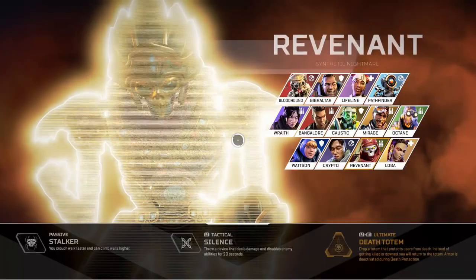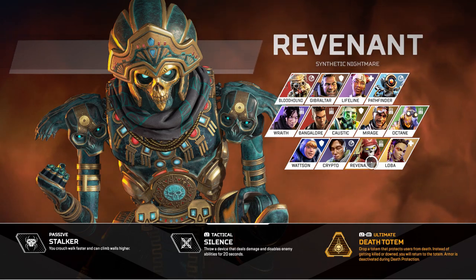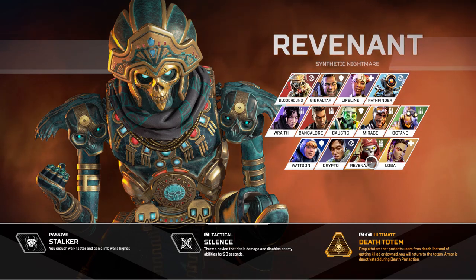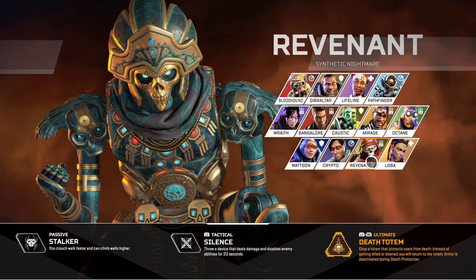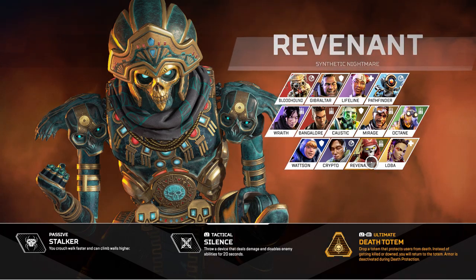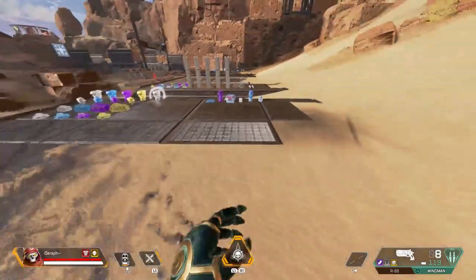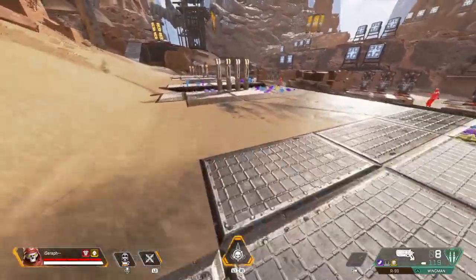So let's get right into it. The first thing I want to look at is his kit. His passive is Stalker — you crouch walk faster and you can climb walls higher, about twice as high as normal, so you can climb a second-story building. His tactical is Silence, where he throws a device that deals damage and disables enemy abilities for 20 seconds. His ultimate is the Death Totem, where you put down the totem, push for free basically, and it takes you back to the totem with 50% health.